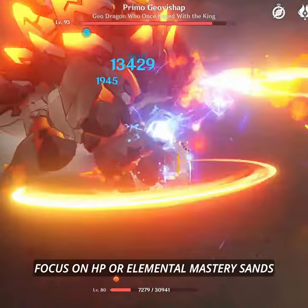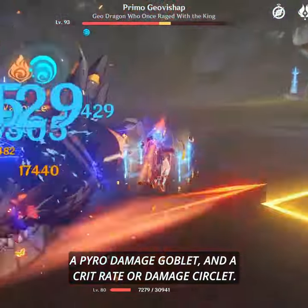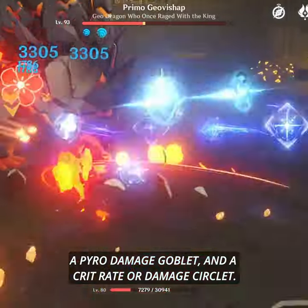For main stats, focus on HP or Elemental Mastery Sands if you're doing a Melt or Vaporize team, a Pyro Damage Goblet, and a Crit Rate or Damage Circlet.